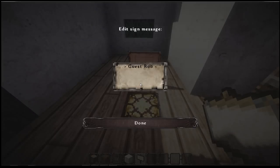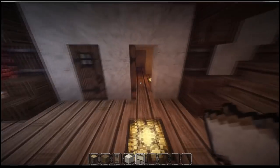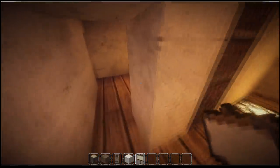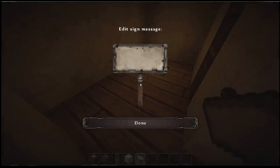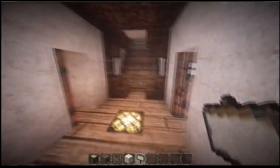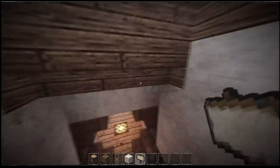We've got a guest room, we've got another guest room, and then we've got a bathroom. This dude is rich as hell. When I planned this new house in this new style I did not plan to make it this big. Obviously this is the stairway, I don't need to name that.